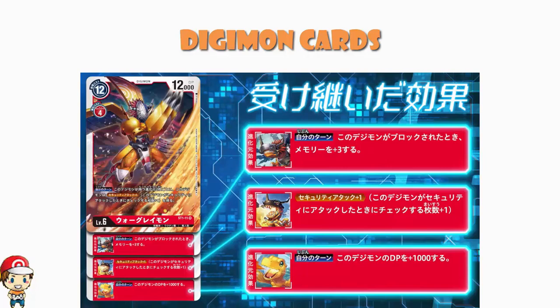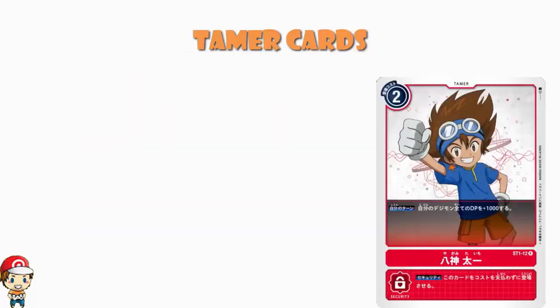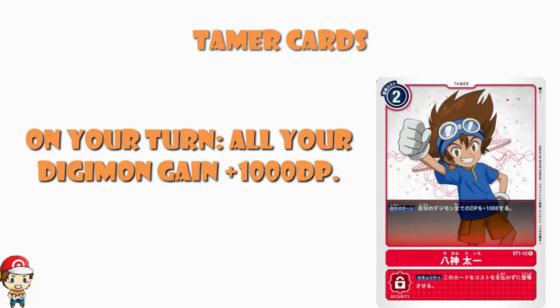That's probably, along with getting rid of questing, the thing that makes me most excited about this game — the fact that you can evolve up and really build a custom Digimon as you go. The fact that you start with Digitama, the baby Digimon you've picked out at the beginning of the game, adds consistency and certainty, which takes away from the inherent randomness of trading card games. We then have Tamer cards, which are basically there to help you out. They are permanent cards that stay in play, cannot attack, and cannot be attacked. Here's an example: two cost, and on your turn all your Digimon gain 1,000 DP.